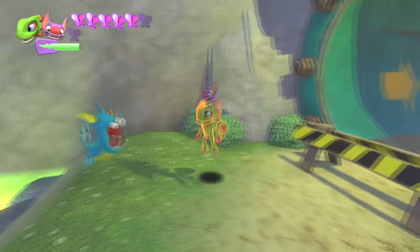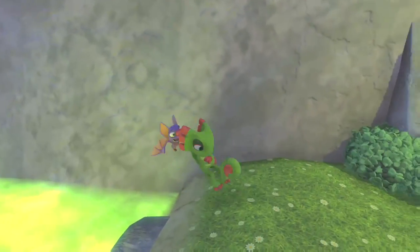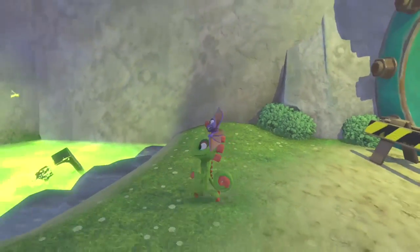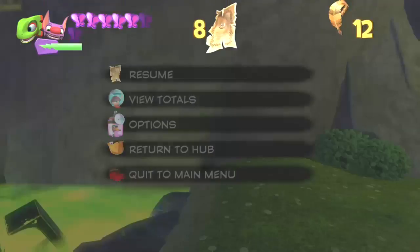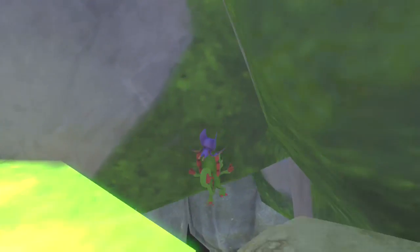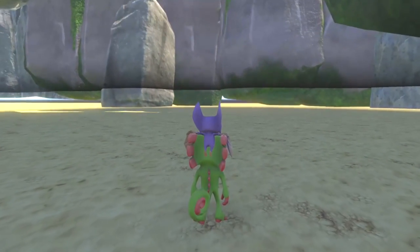You're going to continuously hit the start button, and while you're continuously hitting the start button you're going to try to attack. If done correctly, when close enough to the wall your character should attack right through the wall. Once your character barrier breaks through the wall, you're going to click the left stick in so that you go into first person mode so you can see where you're going to drop down, and then just jump past the water and glide your way down to safety.